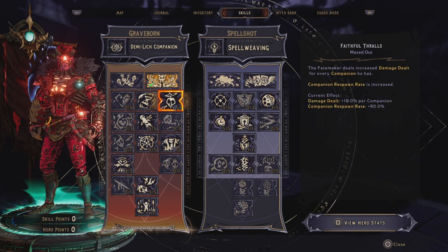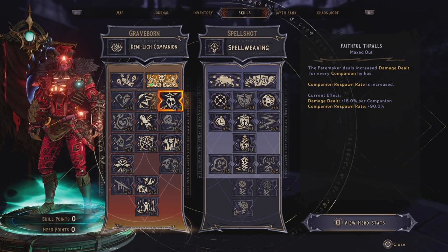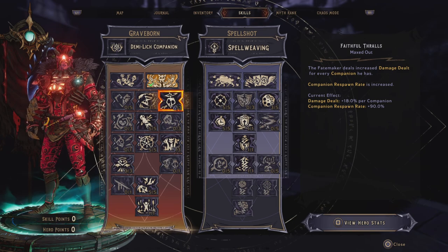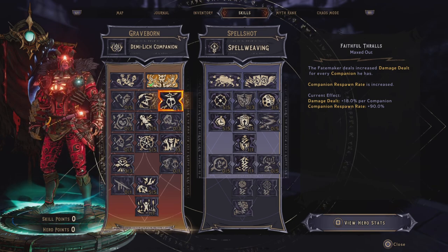We also want to put 3 points into Fateful Thralls, and this will increase our damage dealt for every companion we have. 3 points is max, but with the armor we have we are able to get plus 3, and therefore end up with 6 out of 3, meaning our damage dealt per companion is 18%.